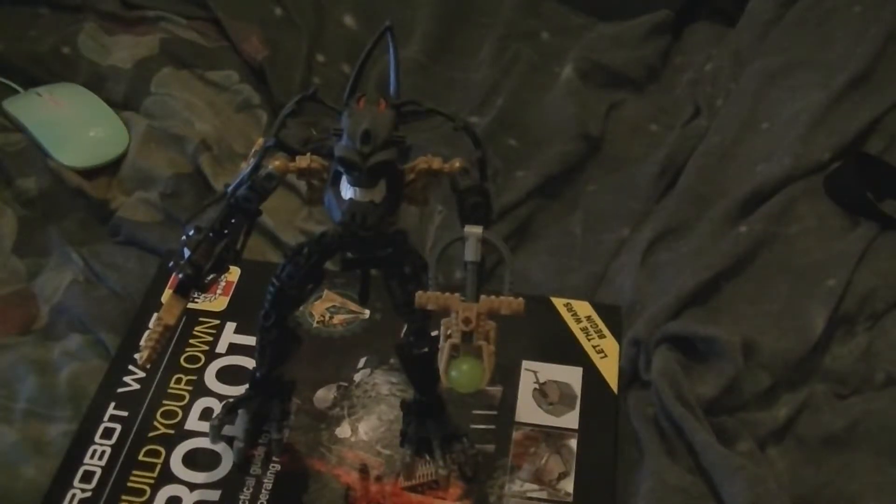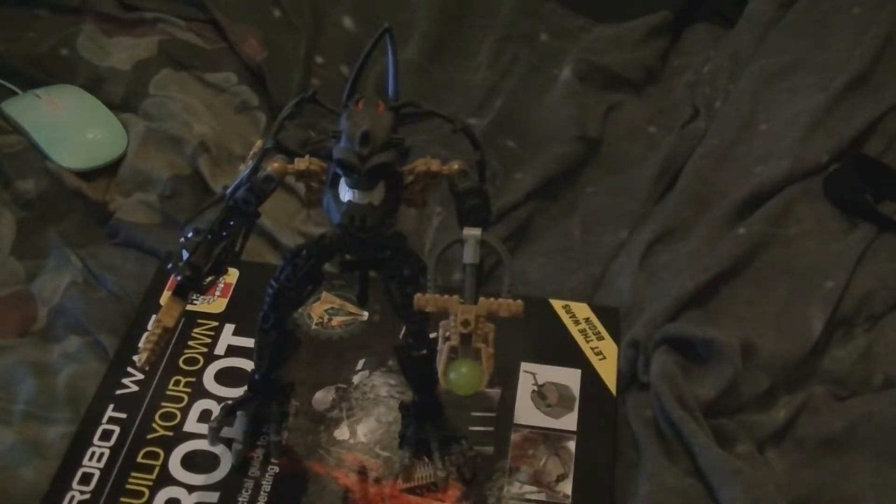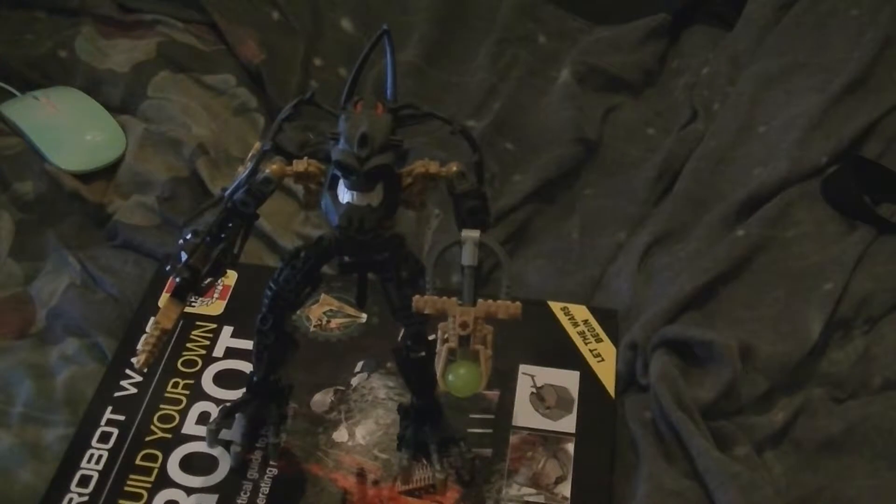Anyway, hello, welcome to another video. This is another Paraka — set number 8900. He is the tracer and he is red. I cannot pronounce it, you will tell me down below in the comments. Anyway, he's the black Paraka with the gold — black and gold.